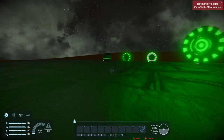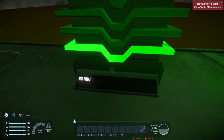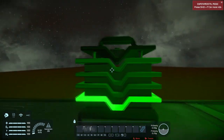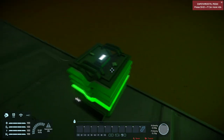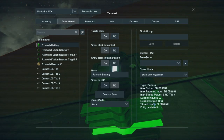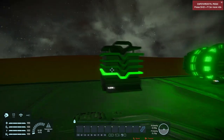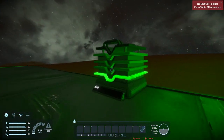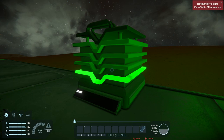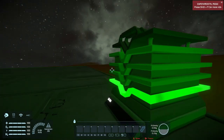Moving on to the larger counterparts — this is the Azimuth Battery larger version. It has a maximum power output of 36 megawatts and the same bars as the smaller version; it's essentially a taller version of the small ship battery. The maximum stored power is 9 megawatt hours, about three times the stored power of a normal battery of the same size. You can see visually how depleted it is, and I just think it looks way cooler than the default batteries.